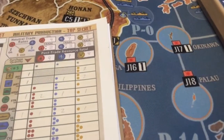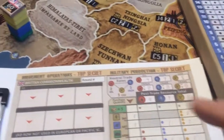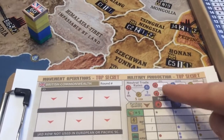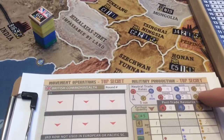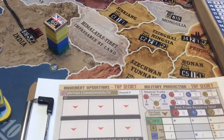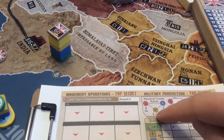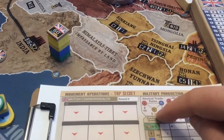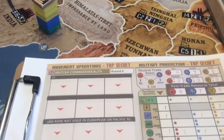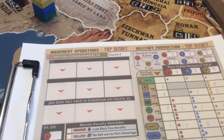First of all, you'll write how many resources of each type you have at the top here. So if I have 4, 7, and 8, I'll write that amount. And in the global scenario, you're allowed to trade. In the smaller scenarios, there is no trading. But you could trade 2 oil for 5 OSR or vice versa if you were allowed to do that, depending on your adjacency and controls.